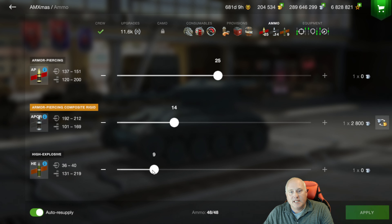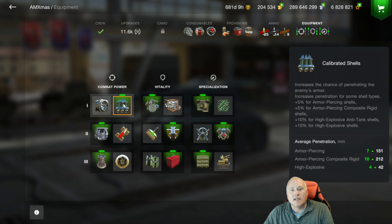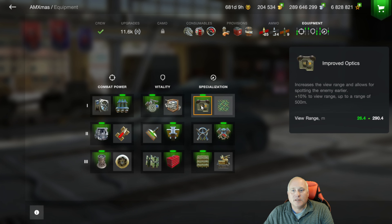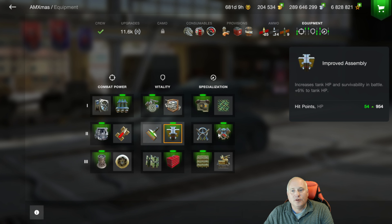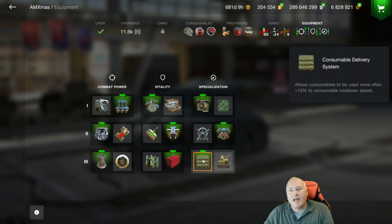We've got 25, 14, and 9. We're making sure we are buying our premium rounds with credits and not gold. Into the all-important equipment section: consumable calibrated shells, improved modules, improved optics, enhanced gun lane drive, improved assembly, engine accelerator, vertical stabilizer because we are shooting on the move all the time in this tank. Toolbox and a consumable delivery system.